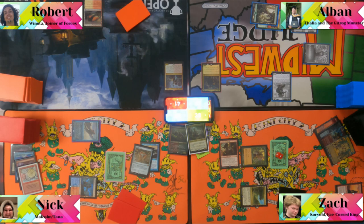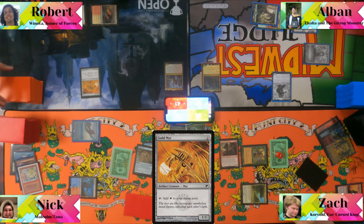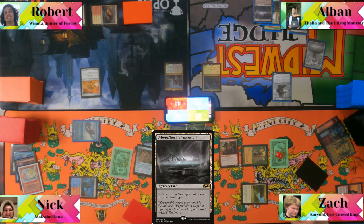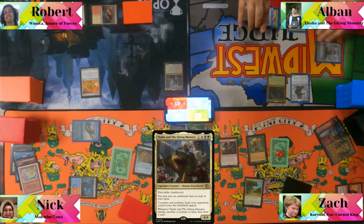Albin plays Goldvein Mirror and draws. Someone says it wasn't until Mereconvert came out that this card became good. Albin plays Urborg, taps his mana, and casts the Gitrog Monster. The table dares each other to respond — no one does.